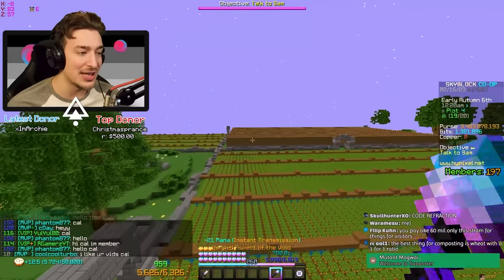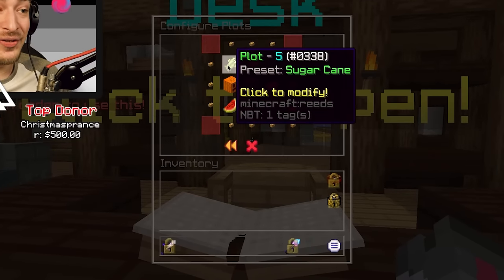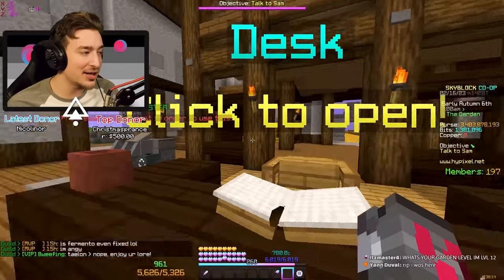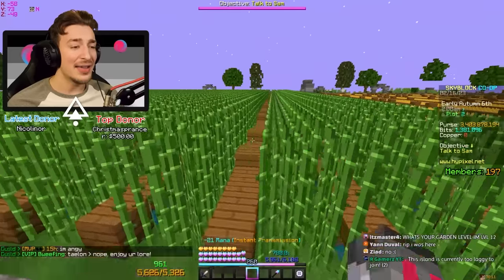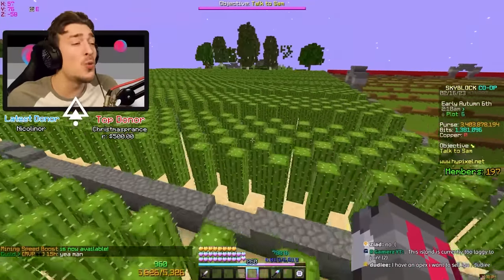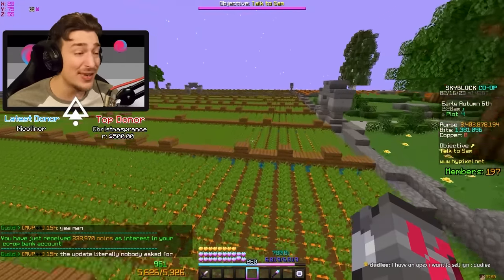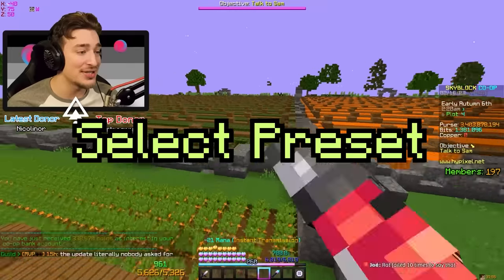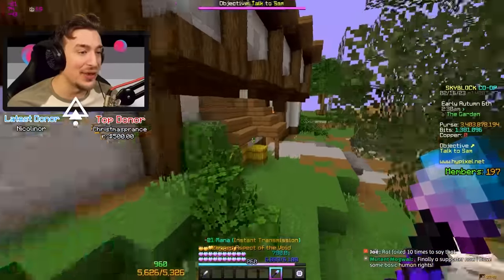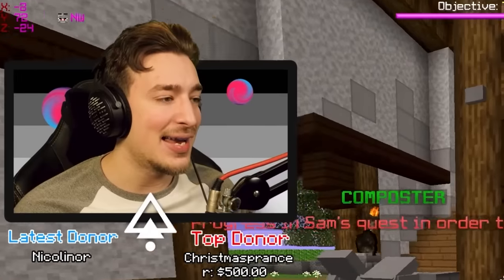When you first join, you get a quest from Sam that's pretty simple. Then you go into the desk, configure your plots — you have to buy them or progress through your garden quest to unlock more. You clean them out, select from a bunch of presets, and the Garden will automatically build the farms for you. You have to do absolutely nothing. No more wasting hours planting crops and building farms — you just select a preset and it builds all of this for you. It is beautiful and will make farming a lot more accessible.